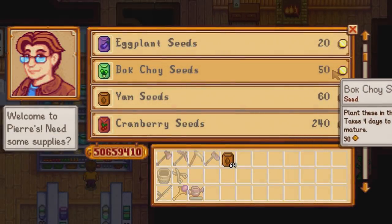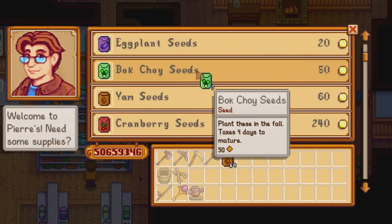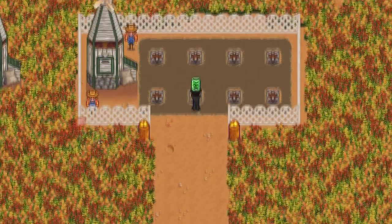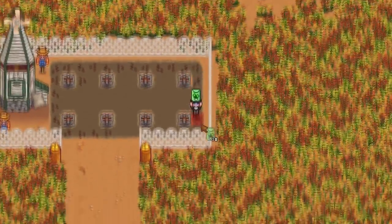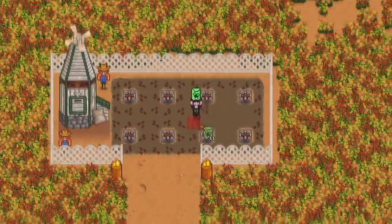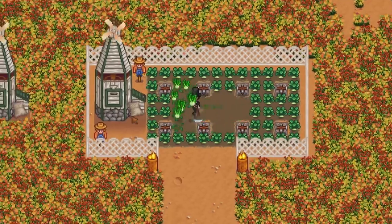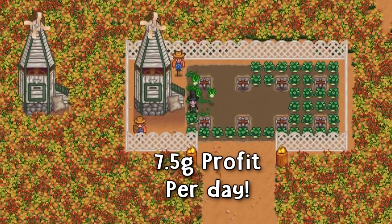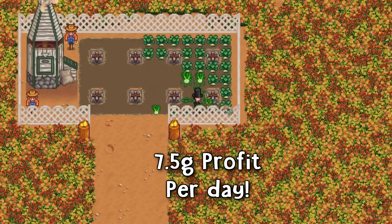The second worst fall crop to plant is the bok choy. Bok choy seeds are a single harvest vegetable crop and they cost 50 gold each to buy from Pierre's store. They only take 4 days to grow, giving you a big maximum harvest of 6 per season. The basic value of a bok choy will sell for 80 gold each, giving you an average 7.5 gold profit per day — still impressive results.